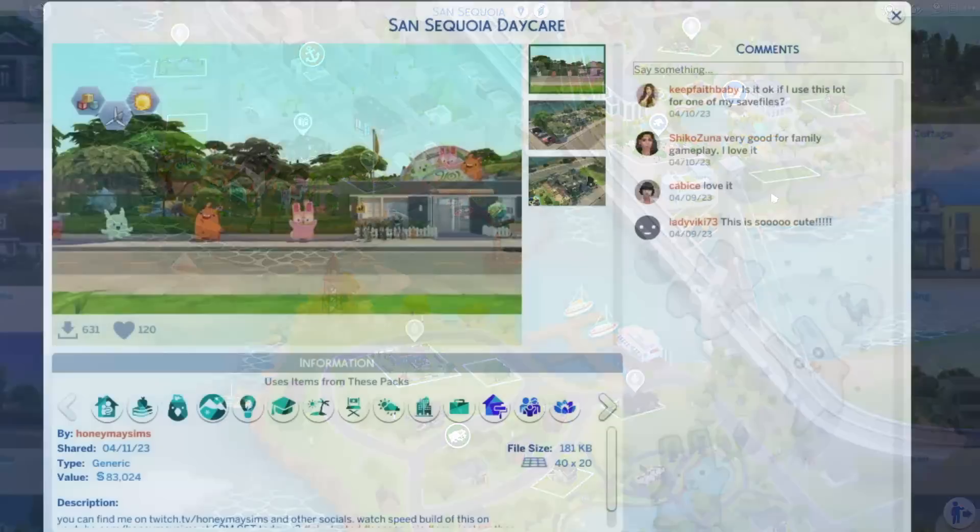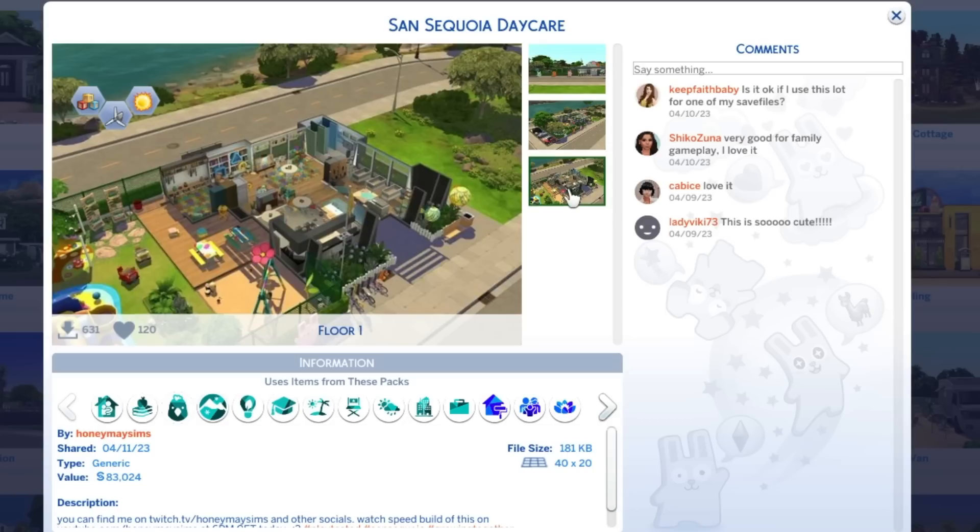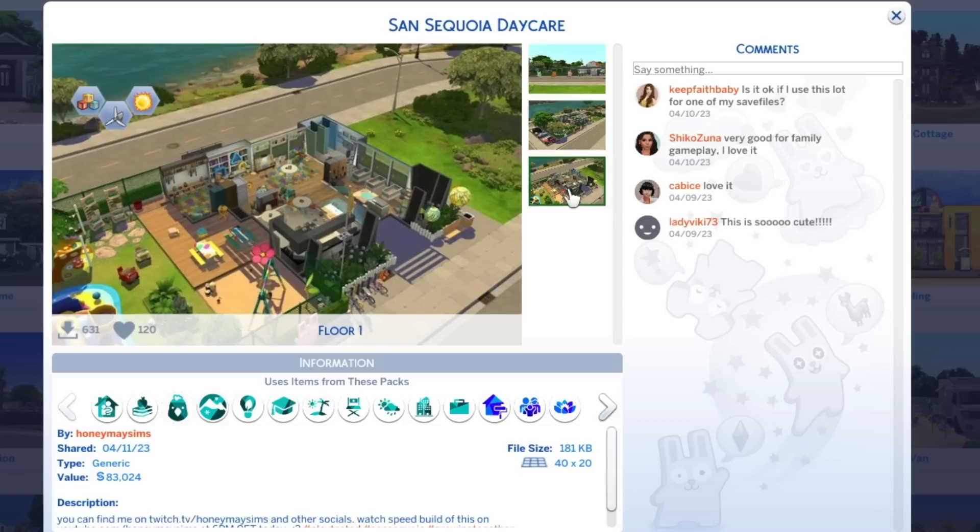I found this lot called the Sand Sequoia Daycare by Honey Mae Sims, and I saw it and I was like oh my goodness, this is perfect. It's not too big, the colors, everything is just so perfect for the Growing Together let's play. So I placed it on this lot in the let's play save file.